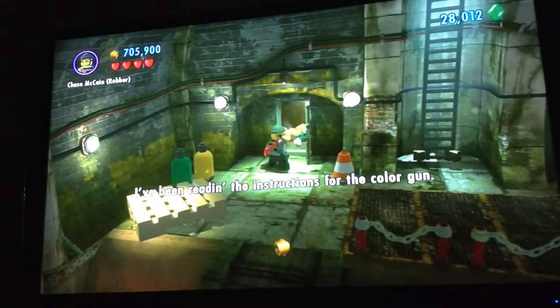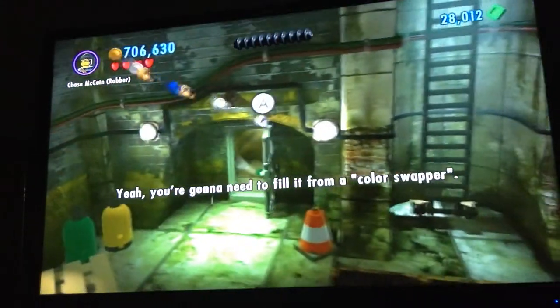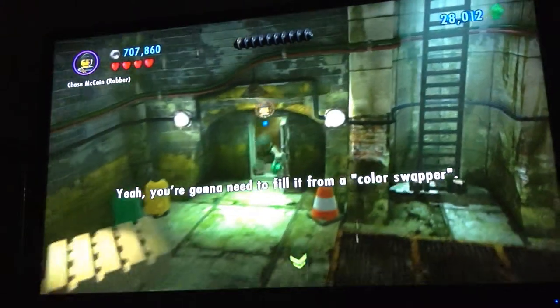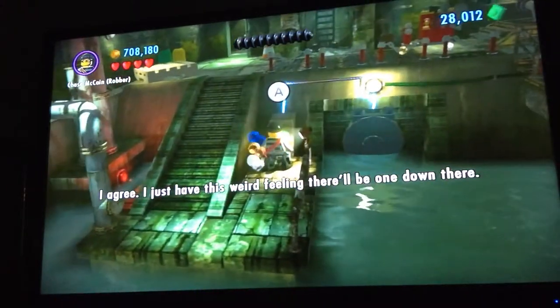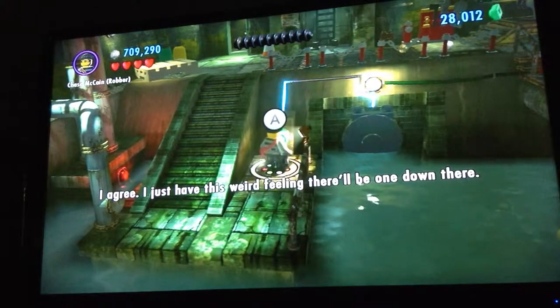I've been reading the instructions for the collar gun. You're going to need to fill it from a color swapper. That sounds like an unusual thing to find in a sewer. I agree. I just have this weird feeling there'll be one down there.